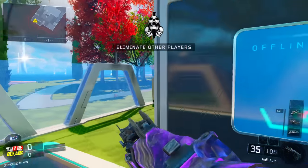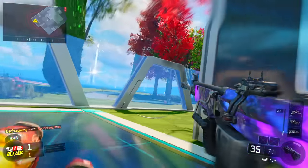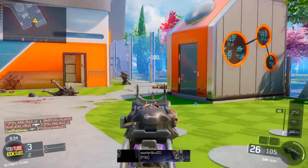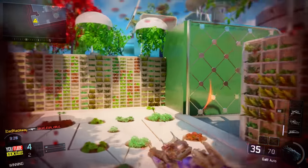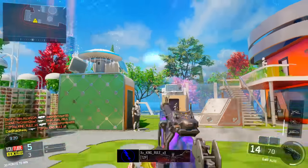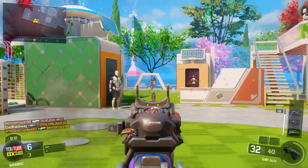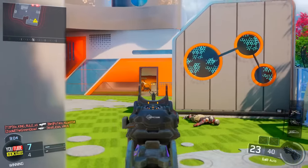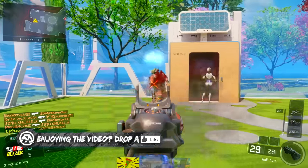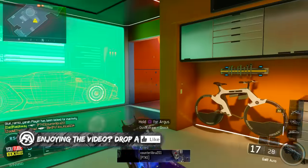I'm rocking the ELO attachment on my Galil right now - Nuketown free-for-all! I cannot believe we're playing Nuketown free-for-all. We have rapid fire in this class setup - it's too crazy. We got six kills, threw up the UAV. If we can get the Wraith, we are pretty much set for this Nuketown free-for-all.